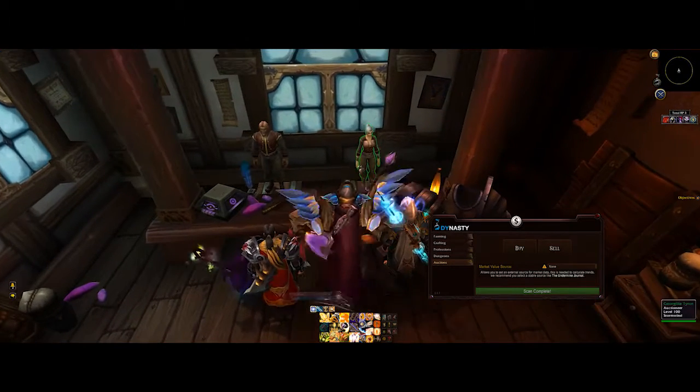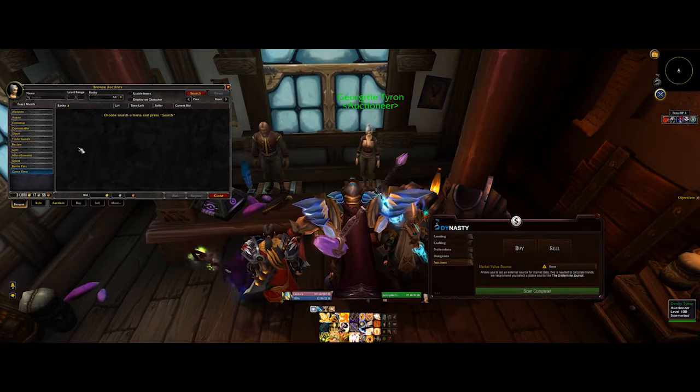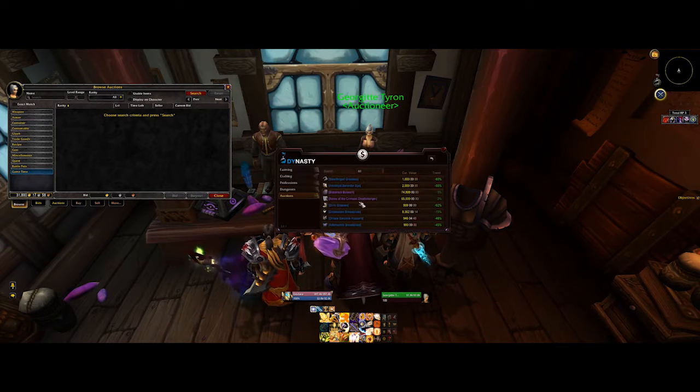Let me show you how it works. One of the big ways of making money is to flip things on the auction house. However, sifting through thousands and thousands of auctions manually is a bit of a pain. So no one wants to do that. What Tycoon will do is it will scan the entire auction house — you just click buy and it will come up with all these lovely little items.